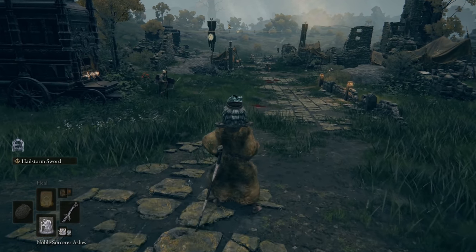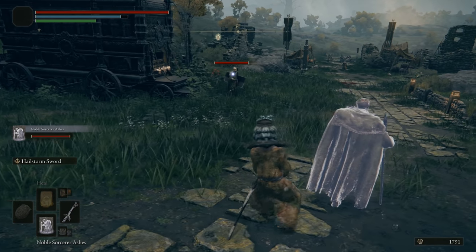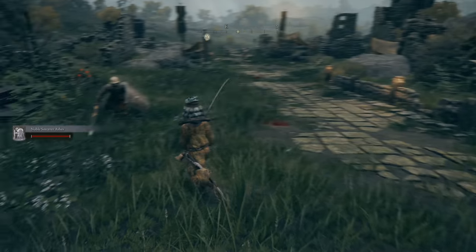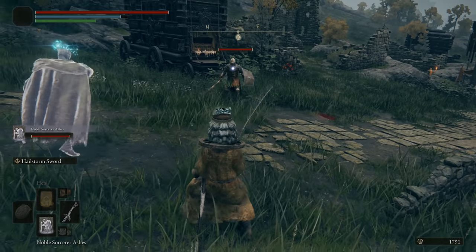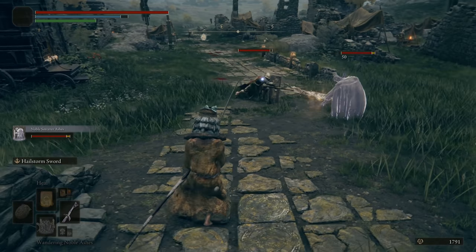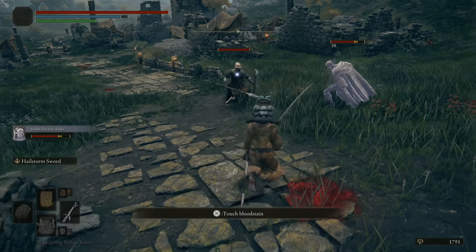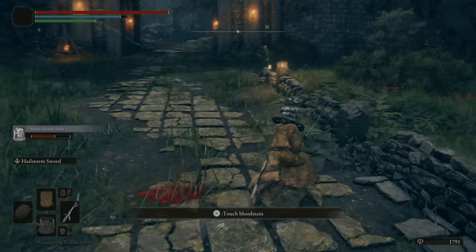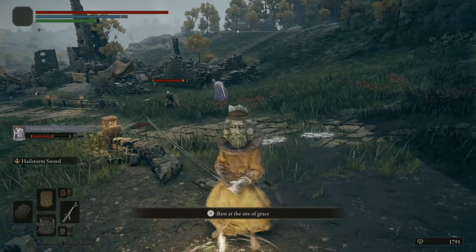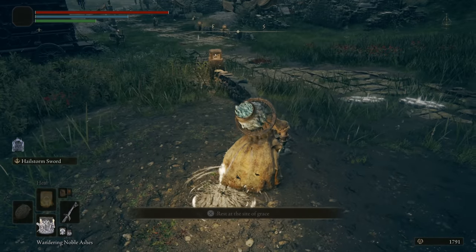Summons are just items — they're not class dependent, but you do need FP to cast them, so ones that cost 100 FP require a little bit of mind stat. First up: Noble Sorcerer. This one is very basic, you get it from the starter merchant. He'll cast out like a soul dart — he's just a decrepit old man, he's not going to do much. Six damage. This one is not all that good, and you only get one summon per rest.